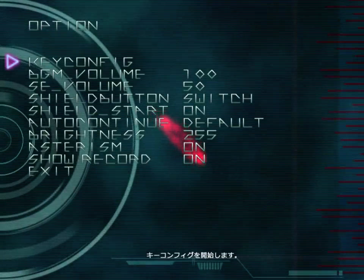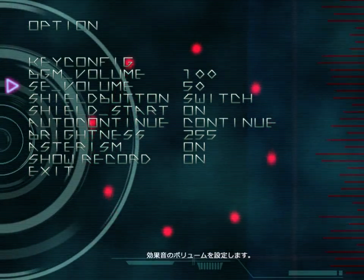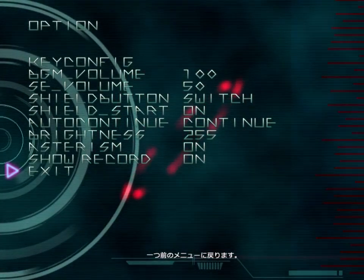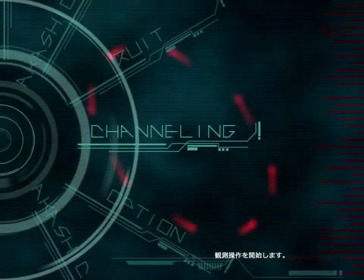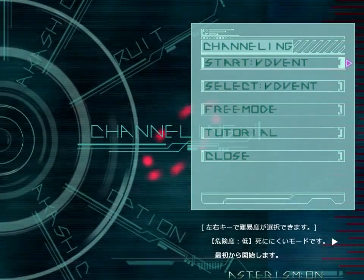Go into Options and turn Auto-Continue on first. Options — Auto-Continue to continue. Sound effect volumes at 50, music volume at 100. We are ready to start on your mark. I am on Start Advent. Alright, let's start on 3, 2, 1, Start!